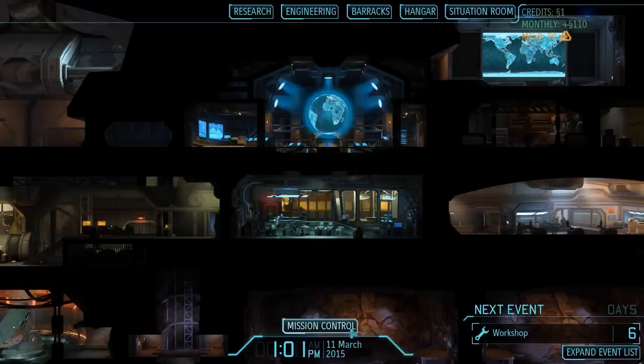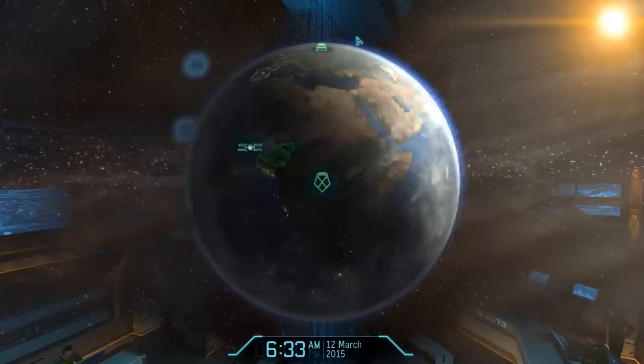Hey there and welcome back to XCOM. My name is Pete and today we complete another episode of our XCOM Enemy Within Iron Man Impossible walkthrough. Last time we left off after shooting down our first alien UFO, we started researching beam weapons and we purchased four satellites. As a result, our financial situation isn't looking too great right now, but with a bit of luck we can obtain a few more funds in the next mission. So let's head over to mission control and start scanning.